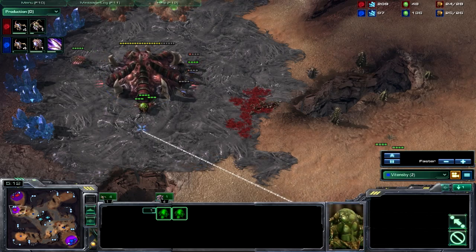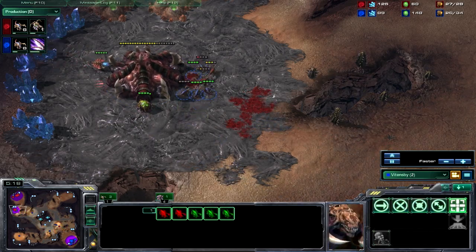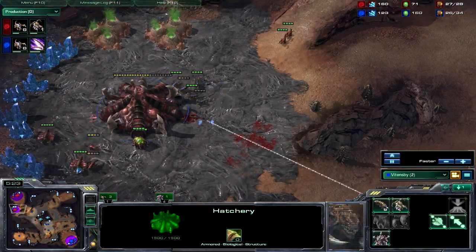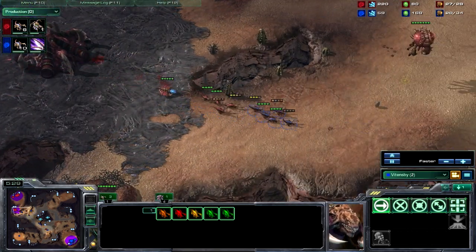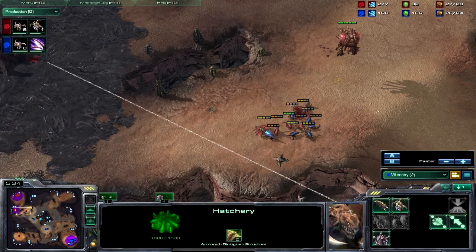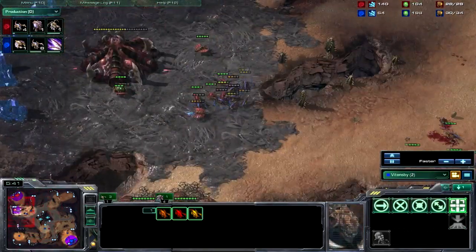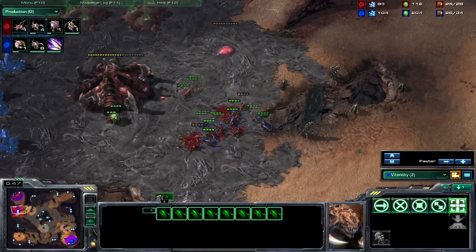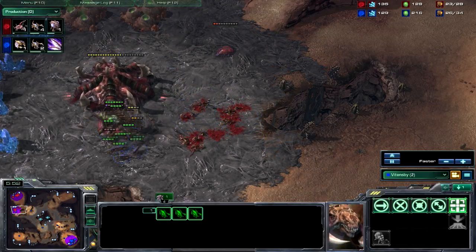The trick is, with these Zerglings, you want to basically get the hatchery down to maybe about 5%. You don't want to kill the hatchery just yet — you want to keep it really low. You want to do enough harassment so that the Zerg player you're playing against is going to be making mistakes. Every battle that you fight, you want to make sure that you have overwhelming numbers. If your opponent has superior numbers, you're going to lose.